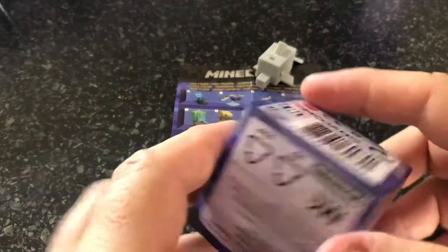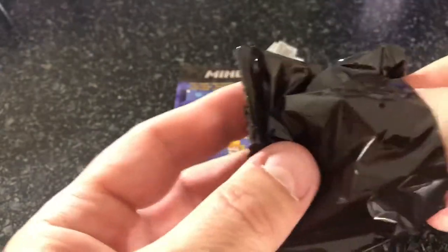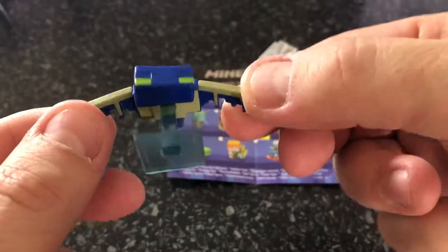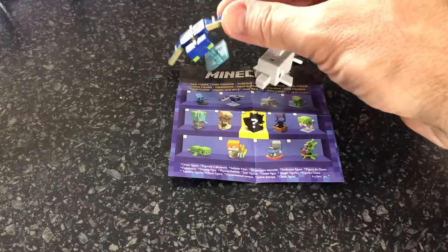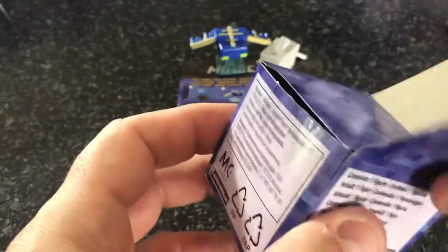On to the next box. Oh look - one of the new mobs! This is a phantom - that's really cool. I like that one. It comes on little stands. They make a horrible noise in the game when you hear them come in. These come into the game and come after you if you haven't been sleeping for three nights in a row. Put him down there with the dolphin. The dolphins are really cool as well because if you swim near them you get something called the dolphin effect.